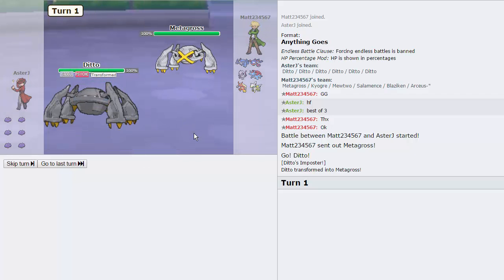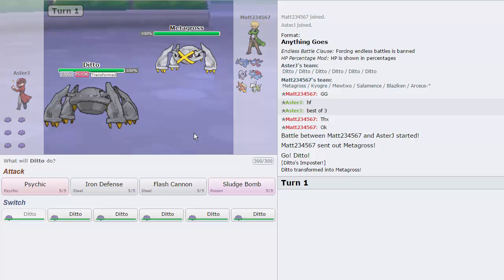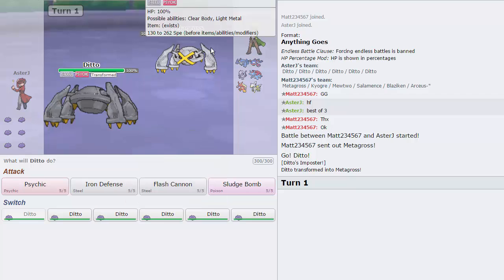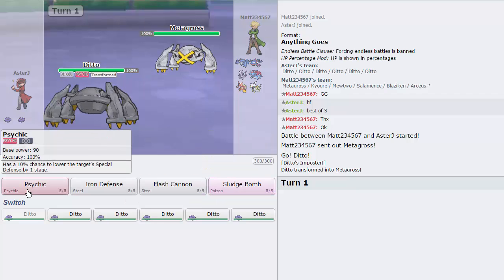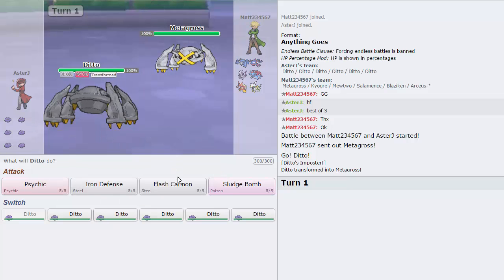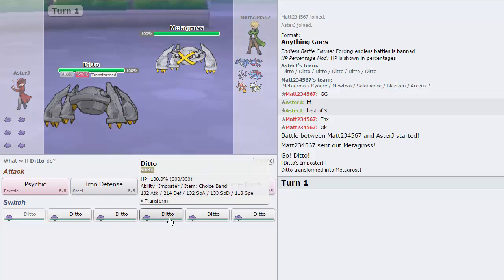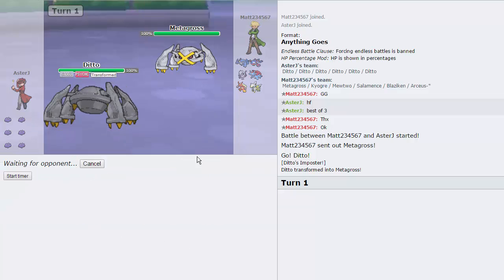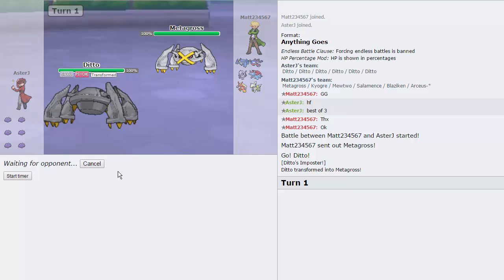He does pop out the Metagross here, which does have Iron Defense and Flash Cannon. My Dittos can't actually touch this thing, but I can PP stall it, and he can't really touch me either. What do we want to do here? Let's actually just go for the Psychic, try to get some drops. I know we will start the timer on my opponent because I don't want to be here forever. Doesn't look like we're going to be able to beat this Metagross with this team.